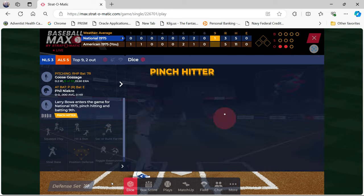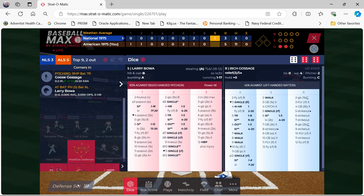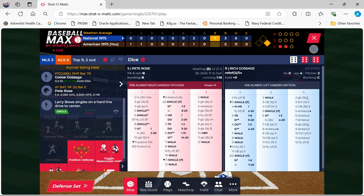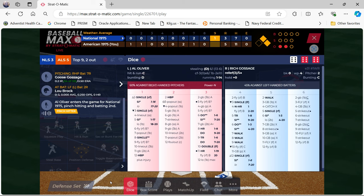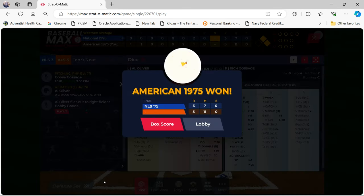Back to the good Gossage card as Phil Niekro's spot comes up — they pinch hit Larry Bowa, who singles. Pete Rose gets a ground ball that gets by the third baseman for a single — runners at first and second, two down. Lou Brock's spot comes up and they pinch hit Al Oliver. Oliver hits a fly ball — and that should be the ball game.